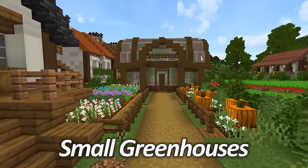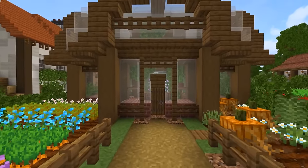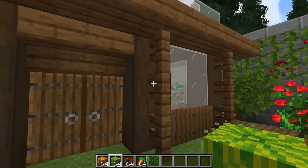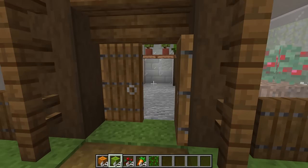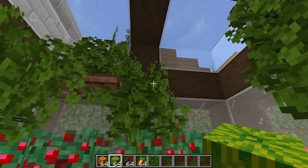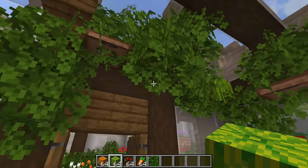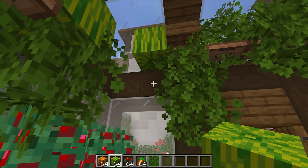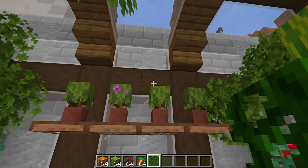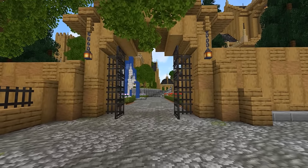Greenhouses are a great feature to include in any garden. They're very easy to squeeze in because you can build them at any size, so whether you're creating a small or large garden, it's easy to fit one in. One of the biggest tips I can give you is to use white stained glass when building one. This is because most greenhouses steam up on the inside, and the white stained glass really pulls off this effect — it just doesn't look the same with clear glass, so my personal preference will always be white glass for that nice misty effect.